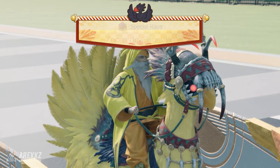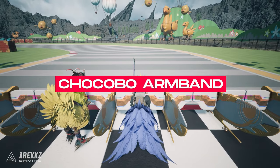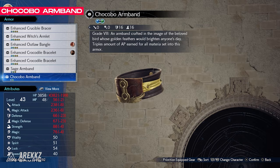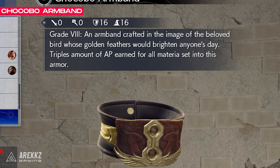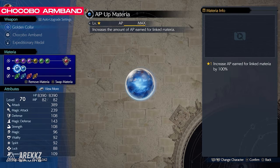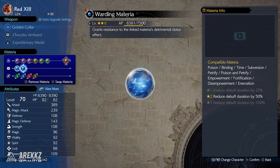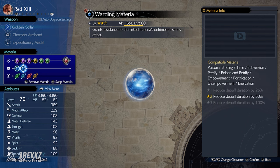After you've got all of the AP ups, there's another item that you will 100% want to get before you start farming — it's the Chocobo Armband. This item only comes with 2 materia slots, but anything in those slots will actually gain 3 times the normal AP, making this a must have for farming. You can actually link the AP up materia in this, giving a single materia in the other slot 6 times the normal AP, which is very useful for power levelling something specific that you want to max out.